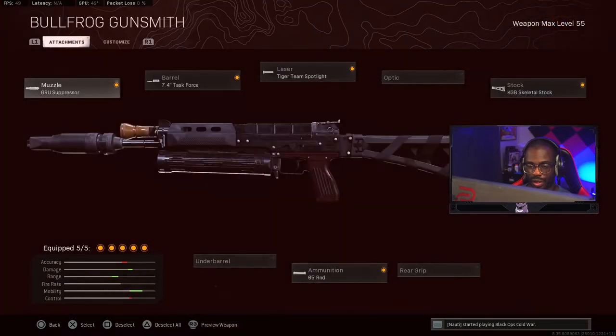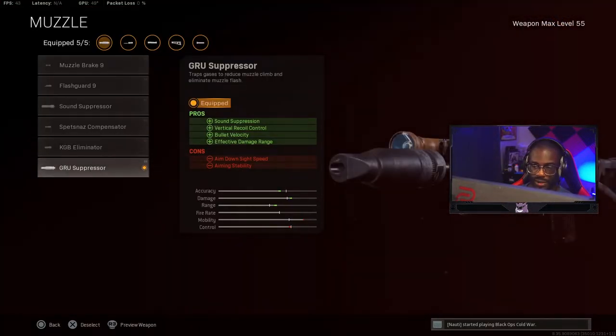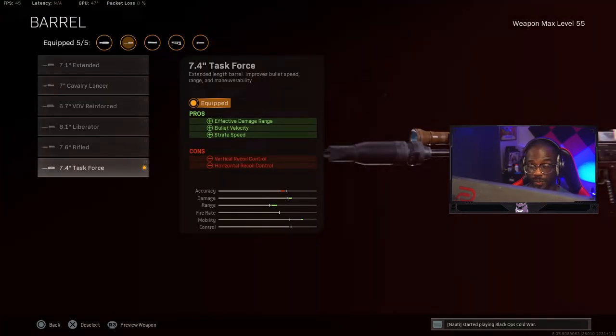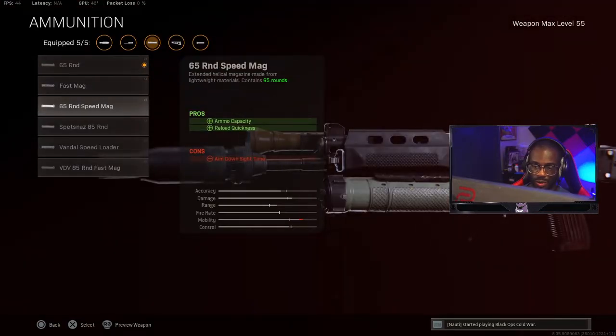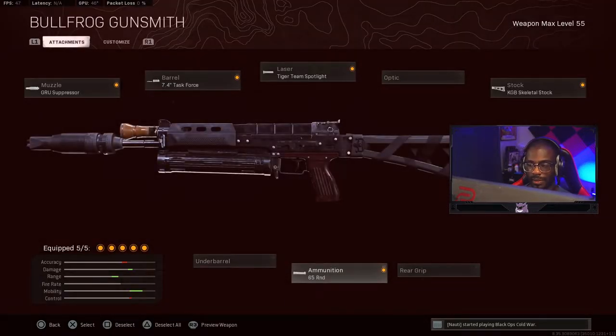Next is the Bullfrog. We run the Gru Suppressor — it keeps you off the map, helps with vertical recoil control, effective damage range, and bullet velocity which you need for SMGs. Then the Task Force Barrel, which gives you strafe speed — really important on SMGs. Run the 65-round mag; you don't really need anything more. You could run the speed mag but it hurts your ADS time, so it's not worth it.